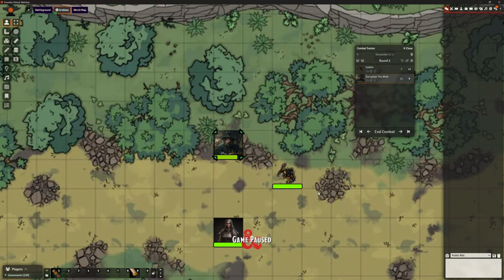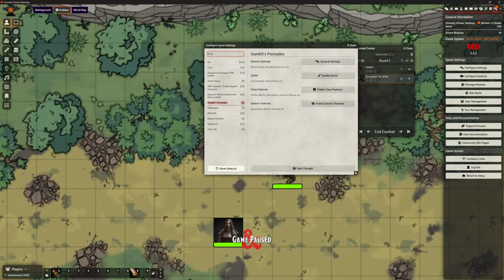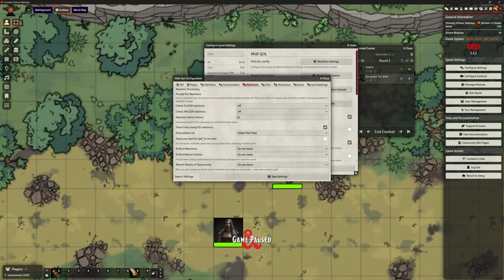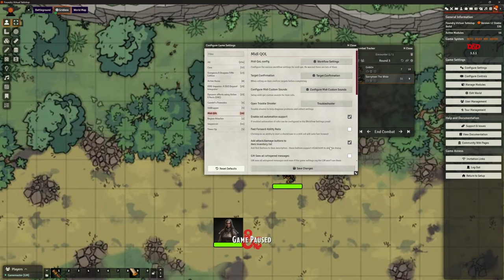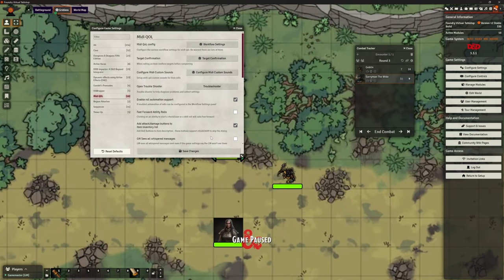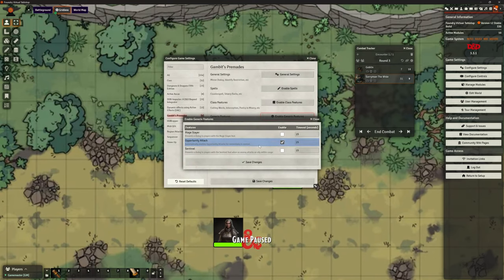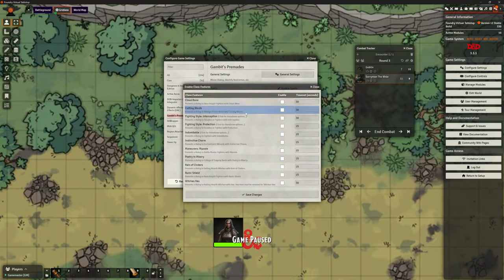There is a reason when we were looking at the MIDI QOL settings, under workflow reactions, there is a section where you can turn on player reactions for things like attack of opportunity. But Gambit's Pre-mades is already taking care of attack of opportunity, which is one of the most common reactions. So I purposely didn't look at that at the time because I didn't want to say 'do this,' and then we get to Gambit's Pre-mades and it's doing other amazing stuff.